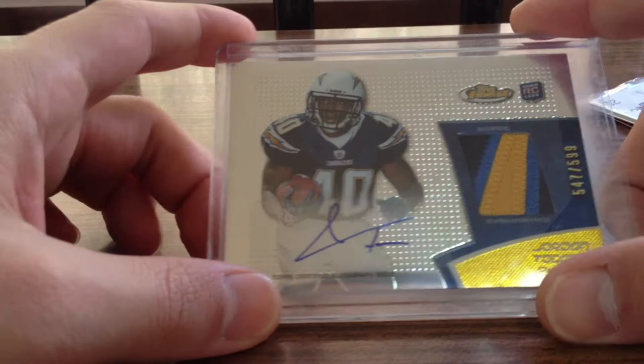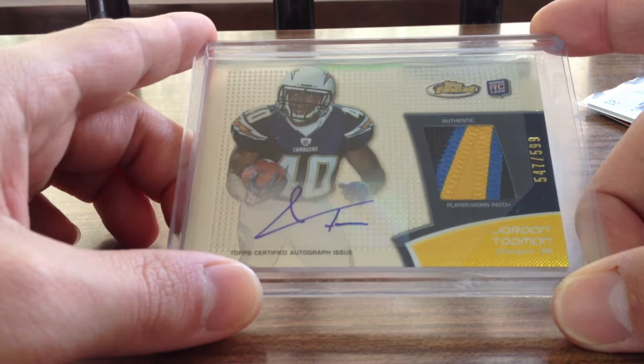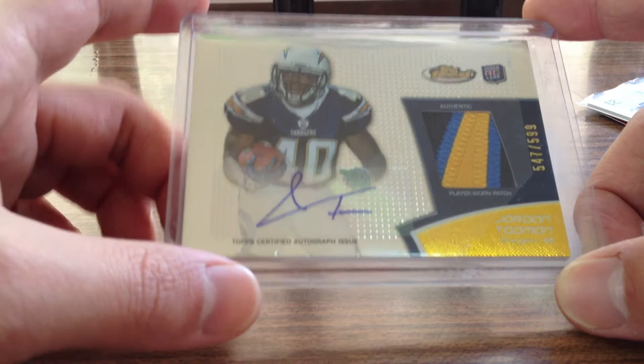This is actually numbered out of 499. Thank you very much for the extras and the two cards that we traded for. I'm going to start off first with a football card, by the way — Toddman, numbered out of 599, nice auto. I'm probably going to hold off on picking up more Toddman stuff. I get a lot of offers for Toddman trades and people wanting to trade me their Toddman stuff. But I think I'll just stick with what I have right now, because he's no longer with the Chargers — he's actually on the Minnesota Vikings practice squad. So I'll just hold off, and maybe if he comes back to the Chargers or picks up a little bit in the future, then maybe I'll start picking up more of his stuff. But for now I'm just going to hold off.